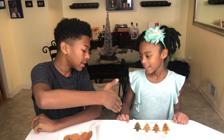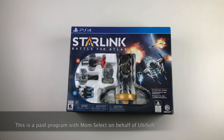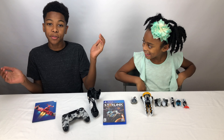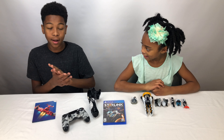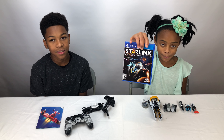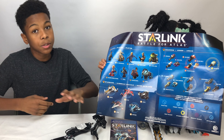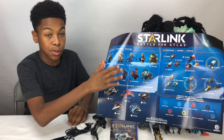Shout out to Ubisoft for sponsoring this video. The starter pack comes with a pilot — Mason Rana — and a ship with two wings, which are really cool, plus three different weapons and a disc. We're using PS4, but you can also get it for Nintendo Switch or Xbox One. It also comes with a cool poster showing all the pilots, starships, and weapon classes you can get.